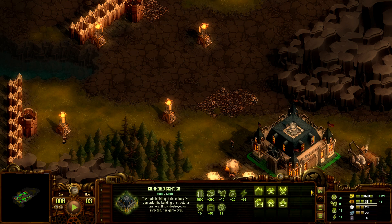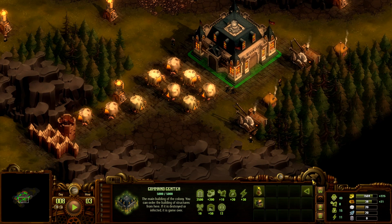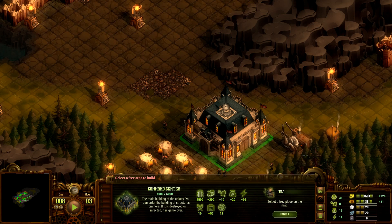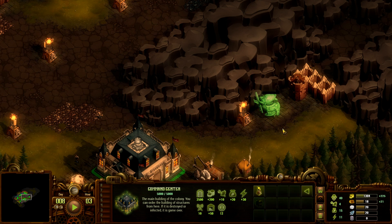That tells me right off the bat that we need a mill. The mill is going to take four workers, 20 wood, and 300 gold. We're going to put it kind of out of the way — maybe right here. We'll put the mill there.